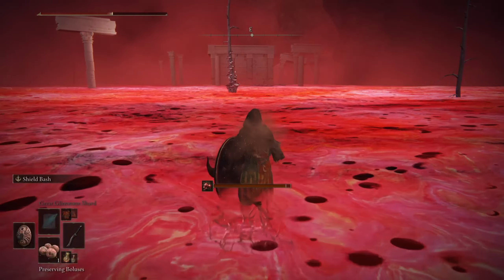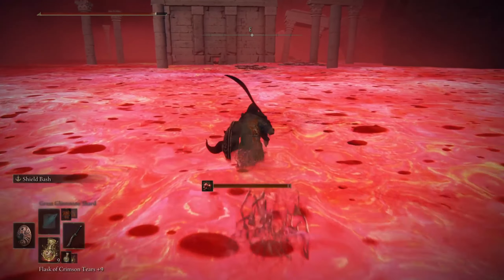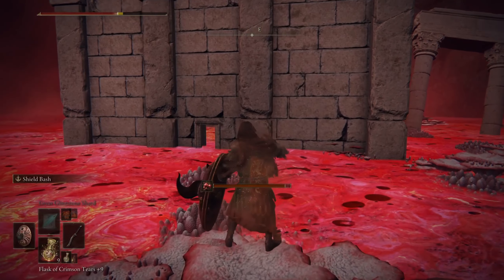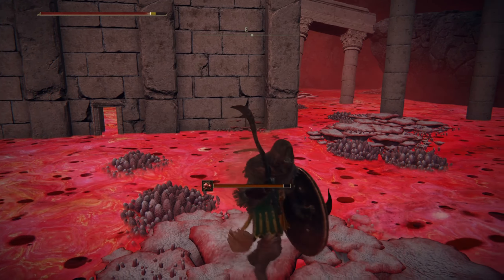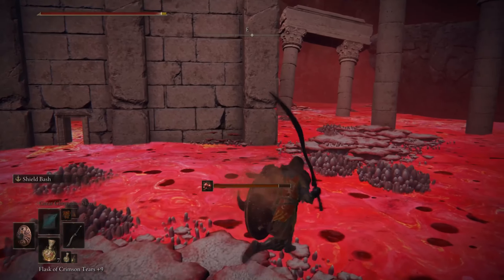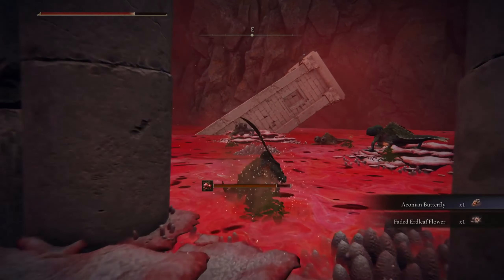You have to be careful not to get Scarlet Rot — you can see how quickly it takes out your HP, so you'll need to refill it. One technique is to use incantations like Flame, Cleanse Me, which removes Scarlet Rot and other poisons. You can also use Boluses to cure Scarlet Rot. I don't have Boluses right now, so I'm using my HP flask.